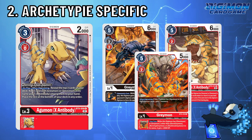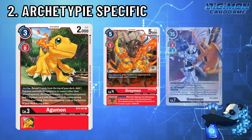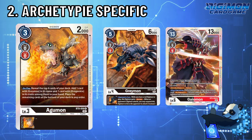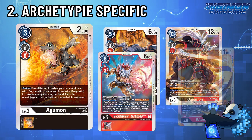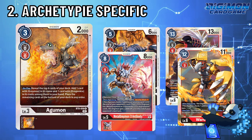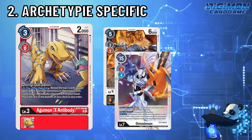Greymon decks have three searchers. BT-5 Agumon searches for Greymon and Omnimon. BT-8 Agumon searches for a Greymon and a Dragonkin trait Digimon, which basically lets you add a Greymon, Metal Greymon, Blackwar Greymon, War Greymon, or Gaomon Digimon. Lastly, Agumon X lets you grab a Greymon or Omnimon Digimon and the option card X Antibody.